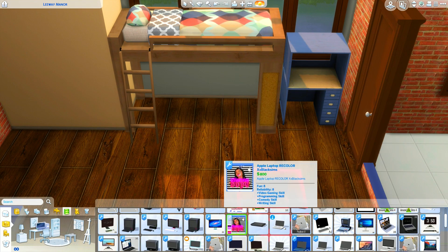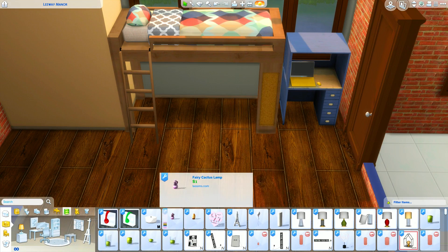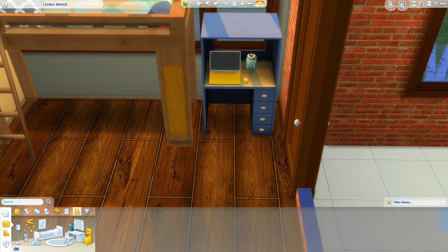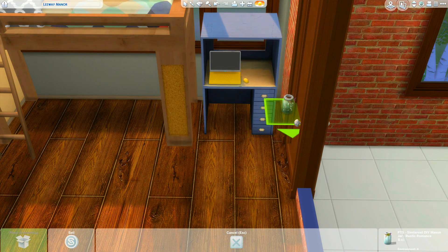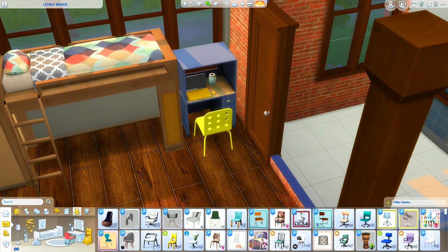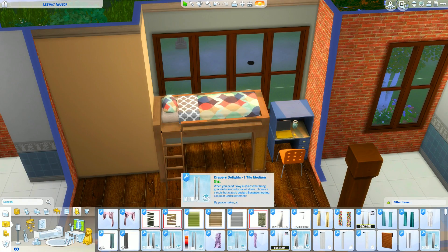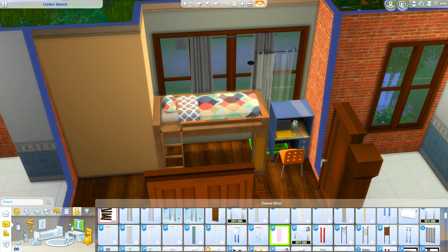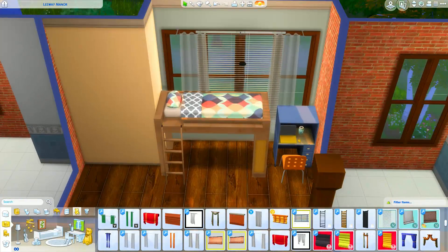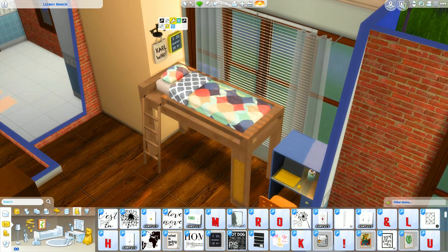Today I bring to you part two of the mansion, which is the upstairs for the teenagers and the children. We're finishing up the upstairs and just going to move them straight into this house so we can get back to the series. There's been a lot of people asking where's A to Z — it's not going anywhere. I just wanted to finish the mansion because I literally cannot take them in that small house anymore.